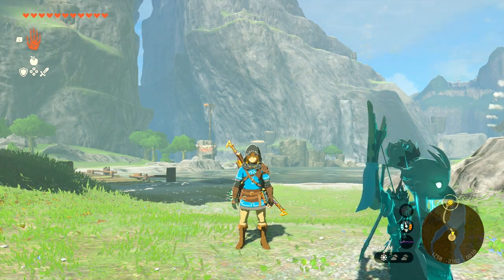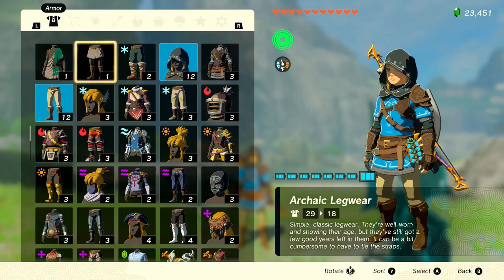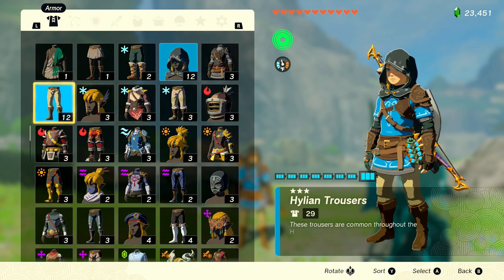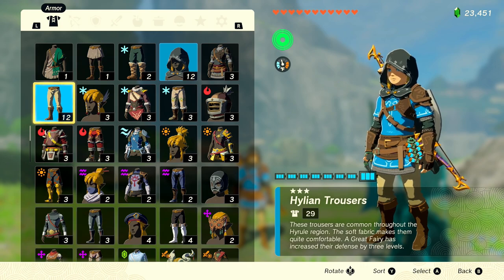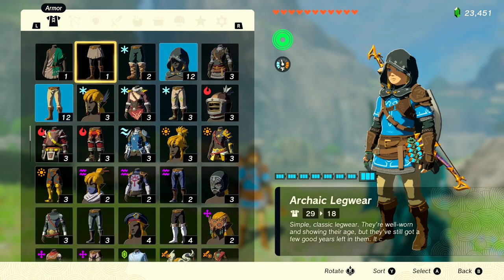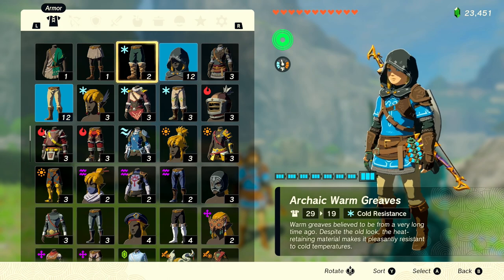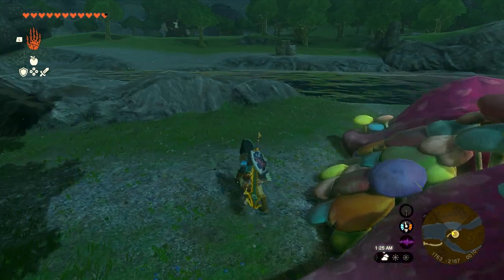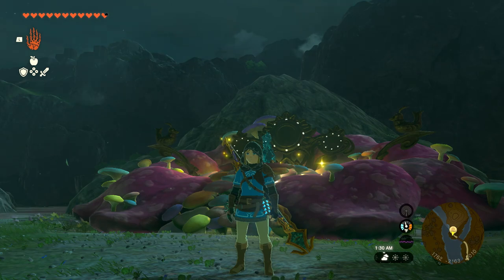I know a lot of you guys are going to be super excited to max out your gear as soon as possible. One thing I recommend is maxing out the gear that you use the most first. As you guys see, if you've looked at any of my videos I always have my Hylian Hood and Hylian Trousers on — I already have those at three stars each and I'm going to eventually get them to four stars, which is max. The same goes for the Champion's Leathers; I plan on maxing that out as soon as possible. You can pretty much max out whatever you want, but I say max out the things you use the most first so you don't waste resources. I wanted to make this video so you guys could get all of them unlocked, so there you go.